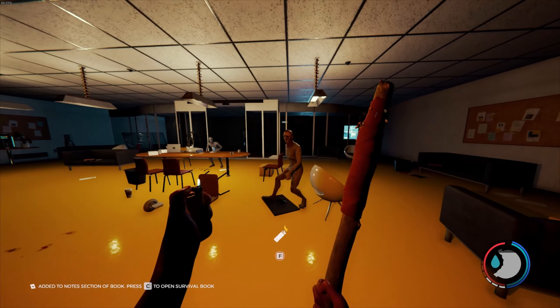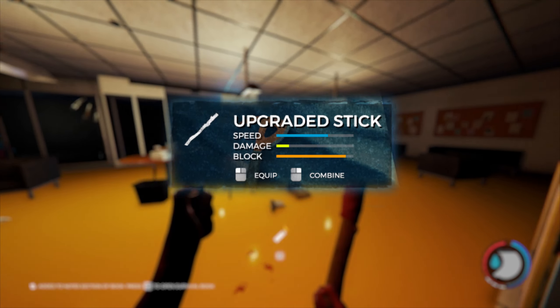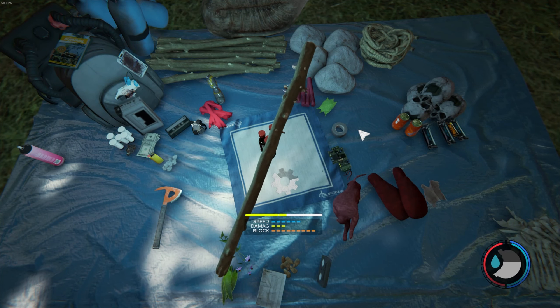In this video, I set out to finish the forest using only the upgraded stick. The upgraded stick has decent block and a very fast attack speed, but without smacking some teeth on this thing, you're not getting anywhere.